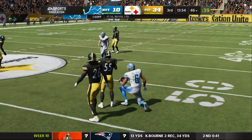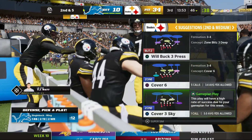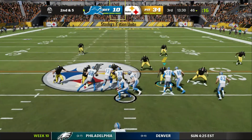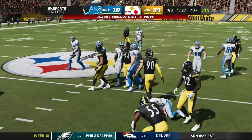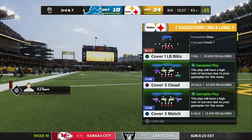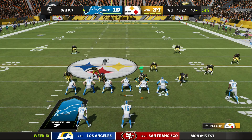The loft throw going into the hands of Williams. Second down and five. Here's Swift, and maybe it's the steel curtain here as the Steeler defense drops him behind the line again.